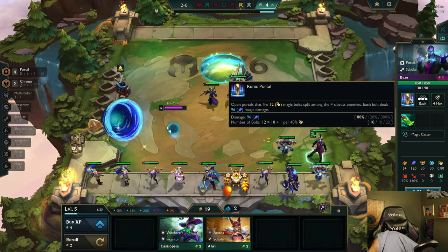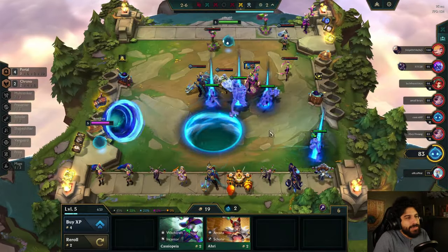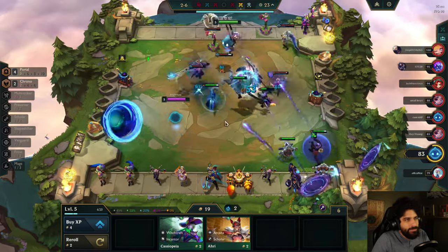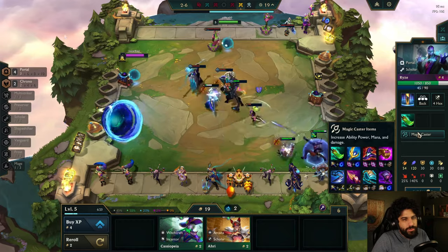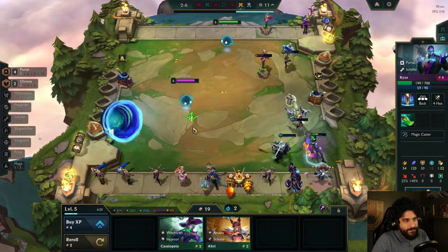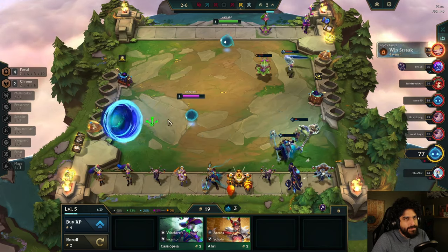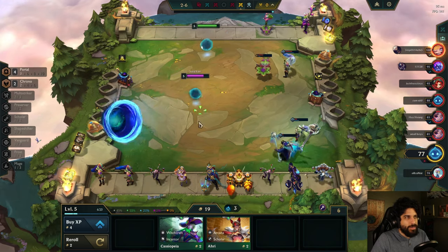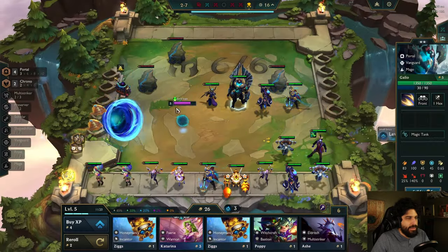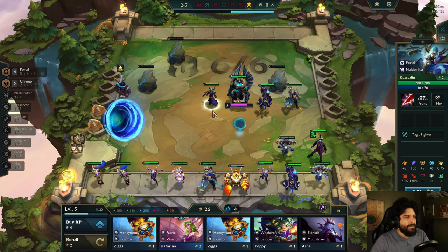Open Portals that fire Magic Bolts, split among four enemies. I don't really know what to add here, all I can do is wait. It's not like I have a third Multi-Striker to add in just yet. What does 6 Portal do? 450 shield and a medium portal? I want a Jeweled Gauntlet for my Ryze. His cast is really slow — kind of needs more mana. Maybe I could do an Archangel's on him instead.